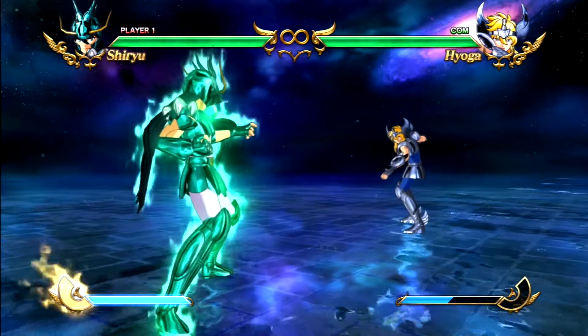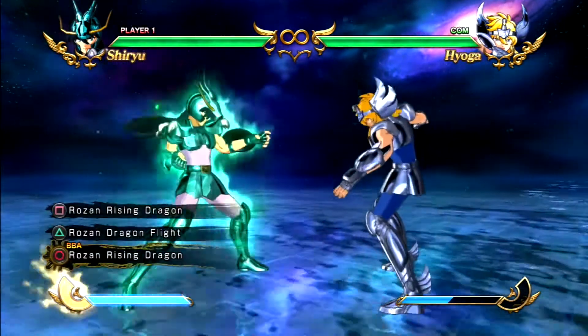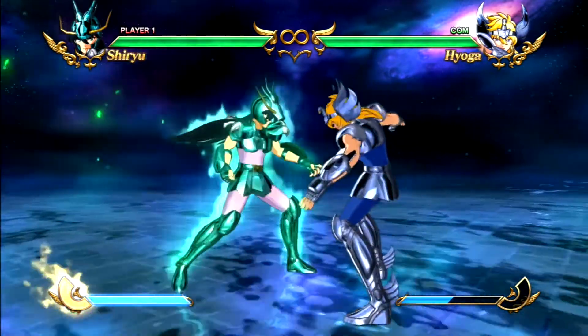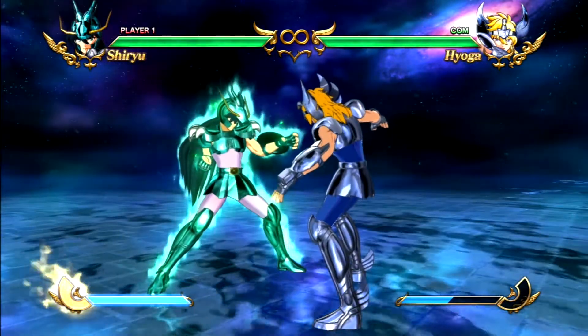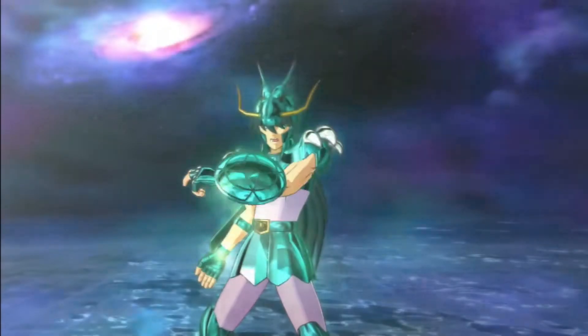Alright, we're going to move on to Shiryu now. I'll do Sagittarius and Odin Seiya later. So now we have Rozan Rising Dragon. This is something I call anytime hitting — just punch him and you can do the ultimate. It's that quick.